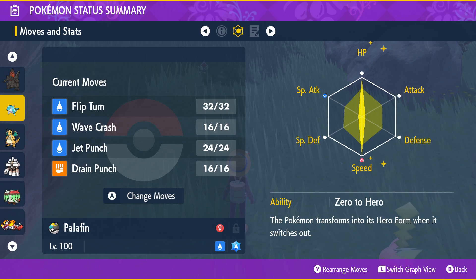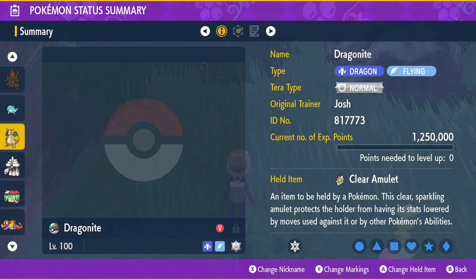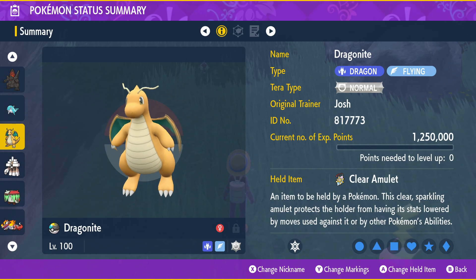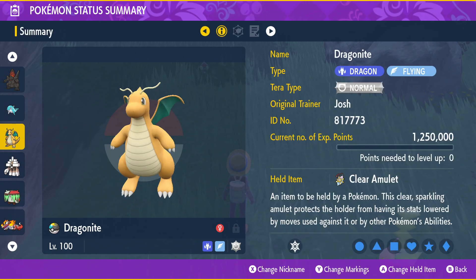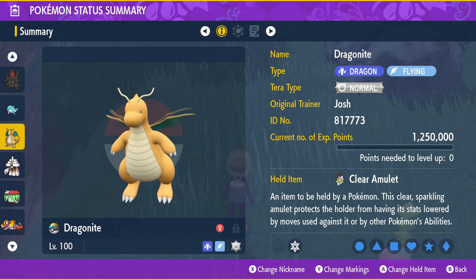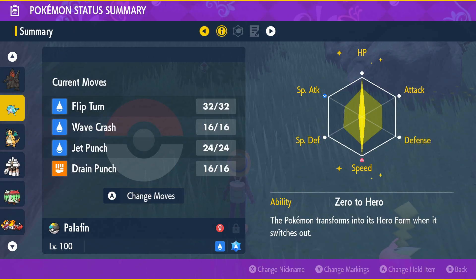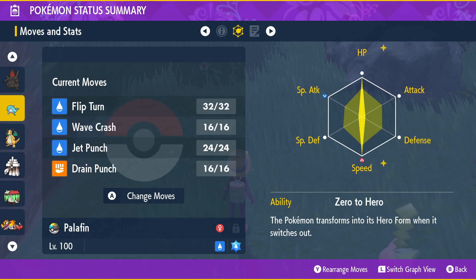For Palafin we have Flip Turn obviously to trigger the setup. After Flip Turn procs, we'll go into Dragonite, because Dragonite has Multi-Scale - so any incoming attack on Dragonite at full HP only deals half damage. We also have Wave Crash, Jet Punch, and Drain Punch for when Palafin comes back in its Hero Form.